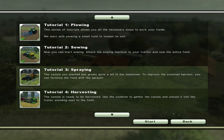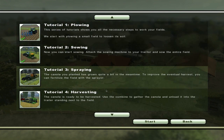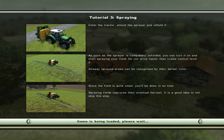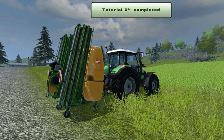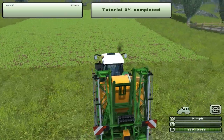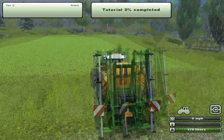We'll probably do six this episode because I guess these ones are going to be a little bit easier. If we have that massive sprayer, this is going to be easy, easy, easy. So as soon as the spray is completely unfolded you can turn it on and start spraying your field, and it'll drive faster than cruise control. Since the field is quite small, you'll be done in no time. I figured that. So we'll go back in — these are the crops, they've started growing very nicely.